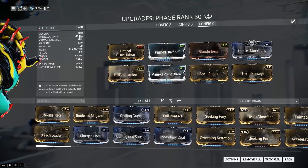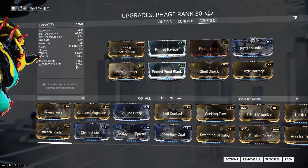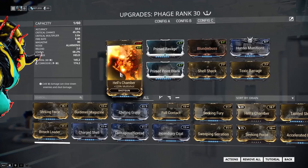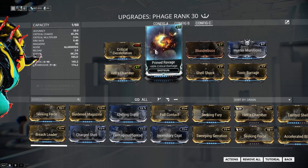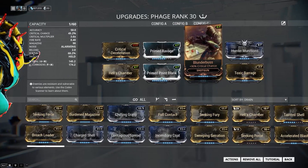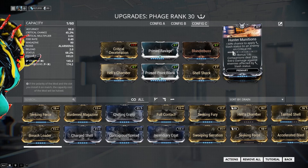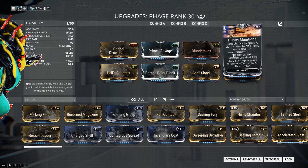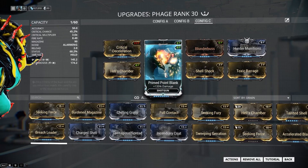Here's another build — this time with a lot of critical chance, and it's still Viral and Corrosive. We've done away with Laser Sight and Shrapnel Shot, and Hunter Munitions is back, so when we land a critical hit we deal Slash damage over time. Let's try this one out.